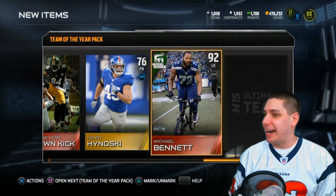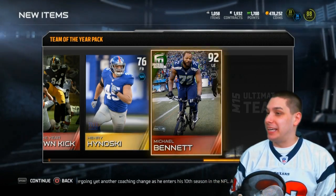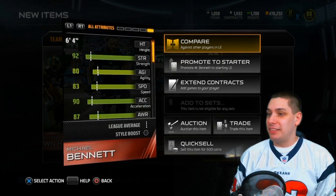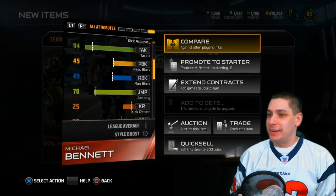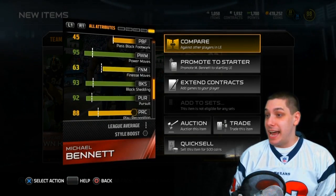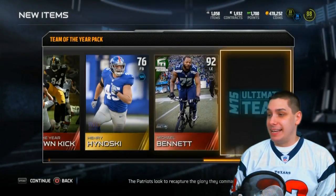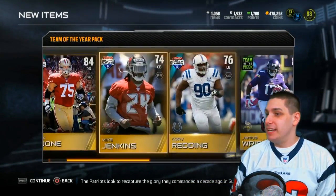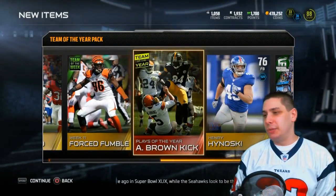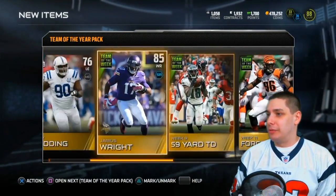I'm not sure what he's going for right now, but elite Football Outsiders are usually a good thing - very happy to get that. 92 strength, 83 speed, 90 acceleration. 94 tackling, 95 power move - that is monster - 93 block shed. Very happy to pull that item. Danny Trevathan as well. That was definitely a solid pack opening. I'm assuming Football Outsiders are going for somewhere between 10 to 20,000 coins.